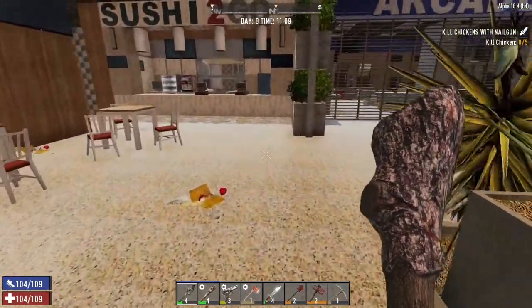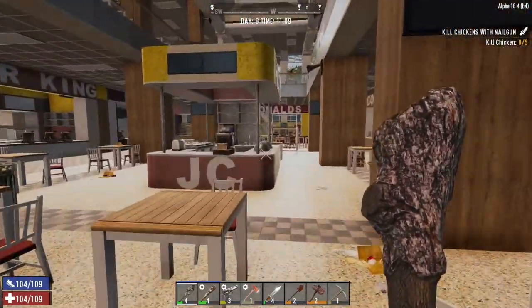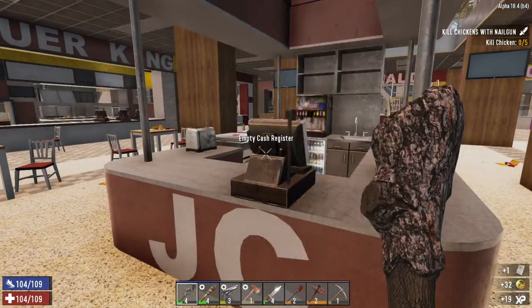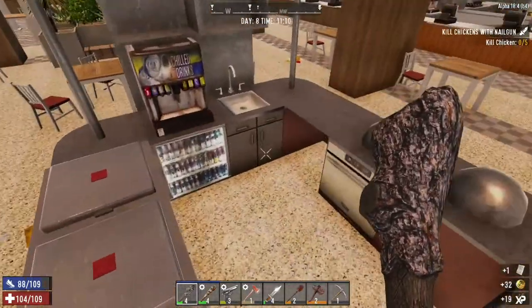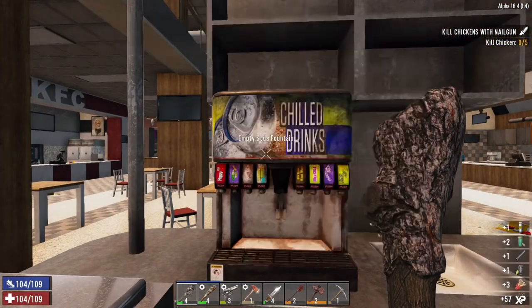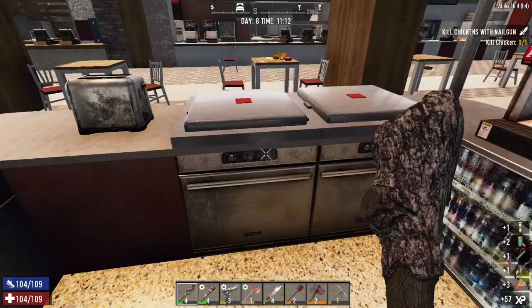Hey guys, welcome back to another video. This is 7 Days to Die. We are in the Stay Within series in Alpha 18. Hope you guys are well. We are going to go ahead today and loot up the cafeteria here up in level 3.